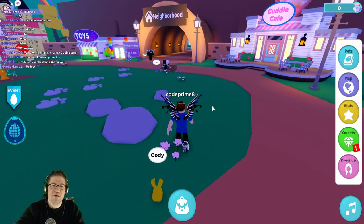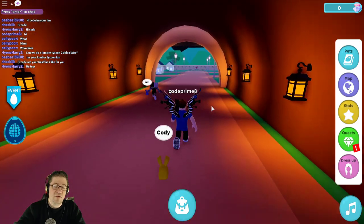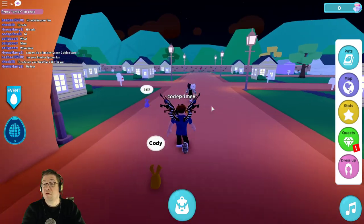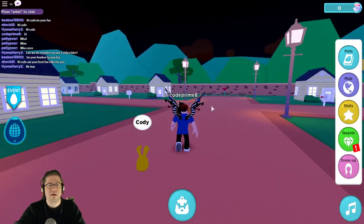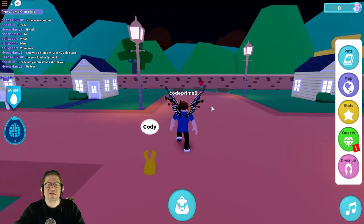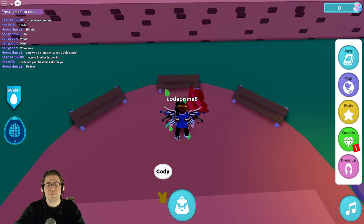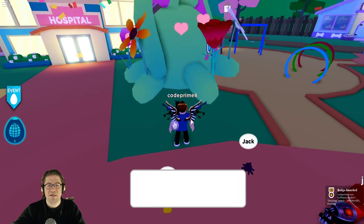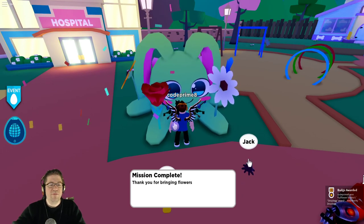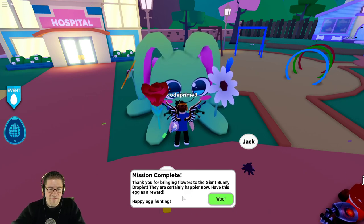So there was a rose over here somewhere. Let's go to the next area. Somebody's got a rose — actually just at the end of the street, straight down. This is like personal houses, kind of like a dot-me or MeepCity. Turn in the rose just like that. There we go — mission complete! Thank you for bringing the flowers to the giant bunny Droplet. They are certainly happier now — have this egg as a reward. Happy egg hunting!